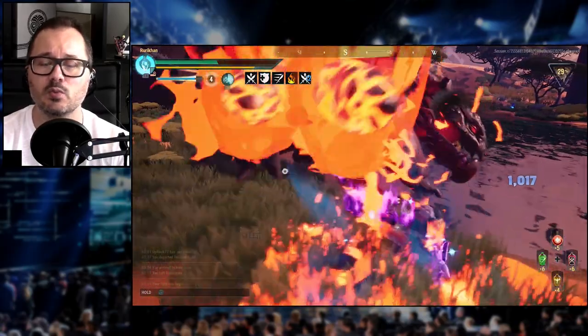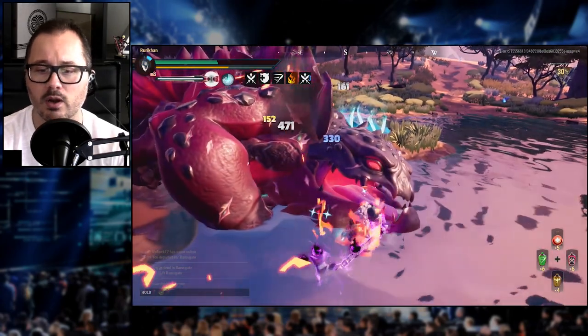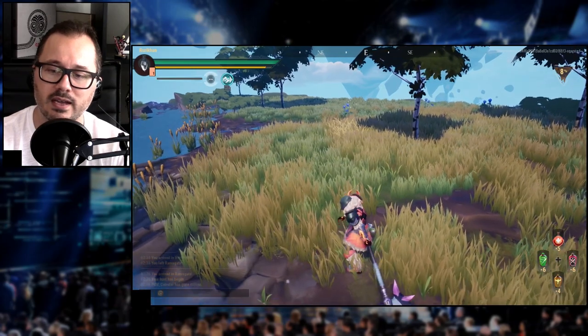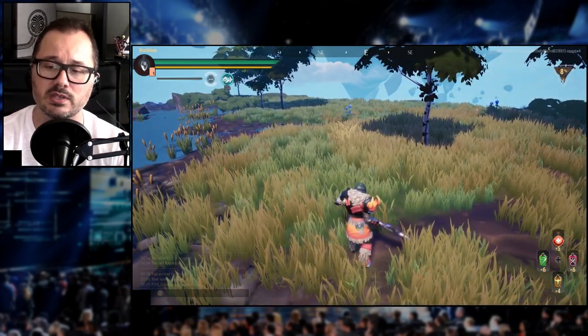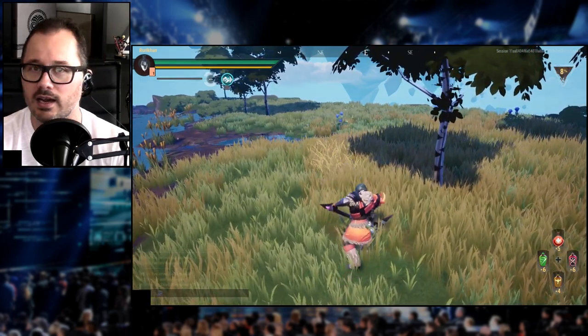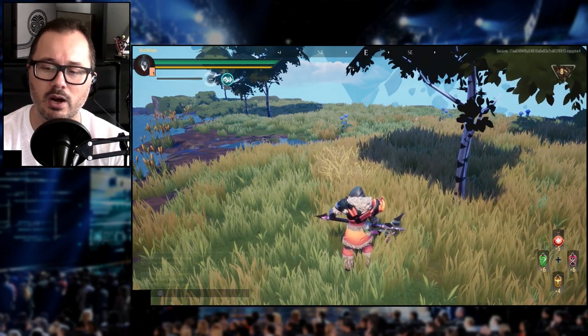The Axe is a weapon that is all about charging your attacks. You're going to have two basic attacks with the Axe from the get-go: your vertical slice and your horizontal slice. Ideally you're not going to be just spamming vertical slices. You have to charge up your attacks. Think of it like a greatsword in Monster Hunter.